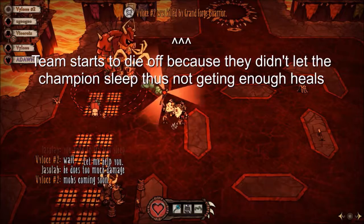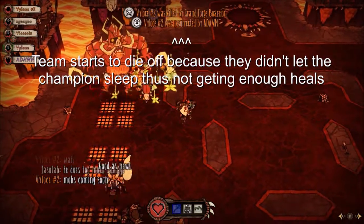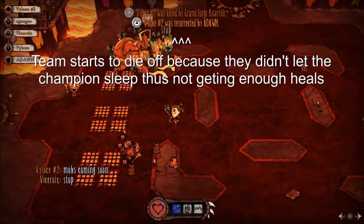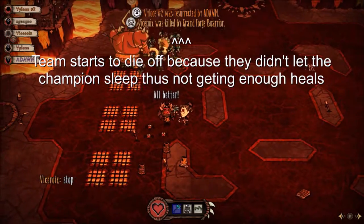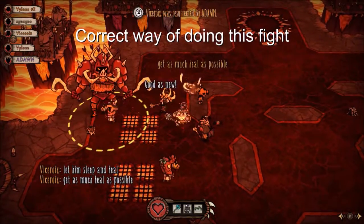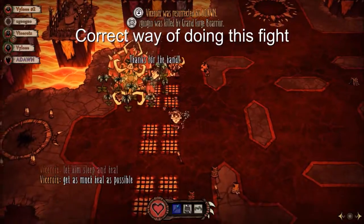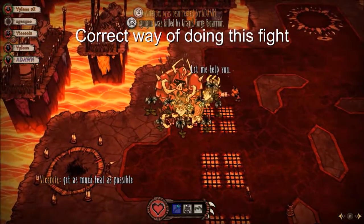Placing the healing circle directly on the champion not only makes him go to sleep, but allows time for your team to heal up. As you can see here, putting the champion to sleep is almost necessary for defeating him, as the sheer amount of damage he does can wipe the team very quickly. Because of how fast the champion can move and his attack patterns, you have to directly center the healing circle on him, as he is fast enough to move out of the way before the cast can even finish.